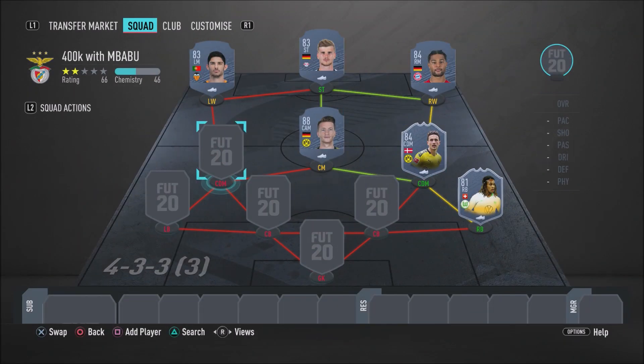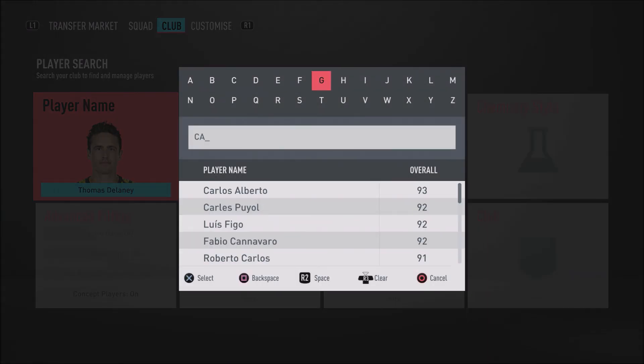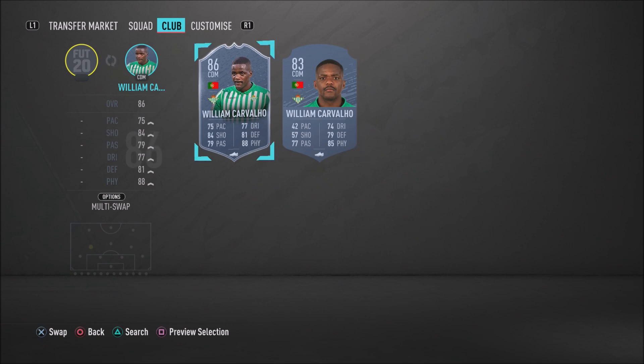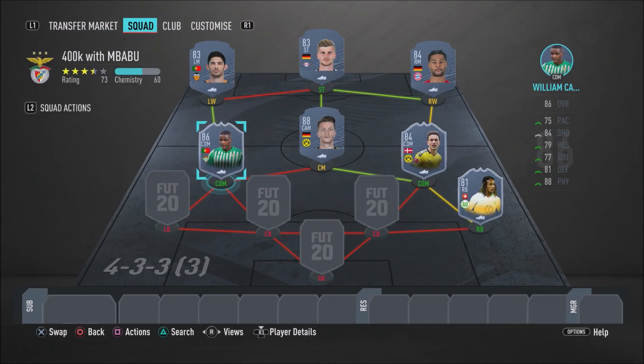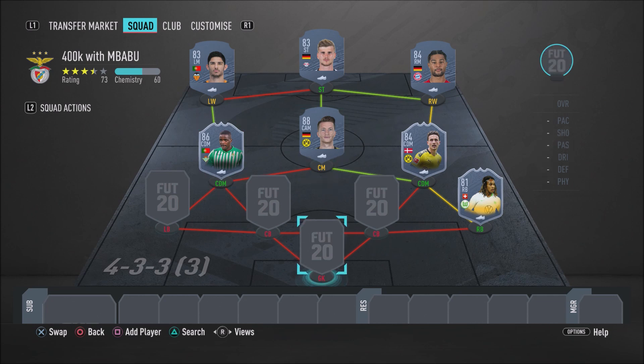Moving on to the left CDM position, we have a scream card — the first and only scream card on this team — Scream Cavalio. He looks very overpowered in this game. He's an 86-rated card, four-star weak foot, six foot two, and a well-rounded card — good at finishing and good at defending. He's got 82 stand tackle, 73 slide tackle, 94 strength, 83 interceptions, 76 sprint speed, 99 shot power, and 82 acceleration. His acceleration isn't the best but his sprint speed makes up for it. I do recommend you go ahead and pick up this Cavalio card.